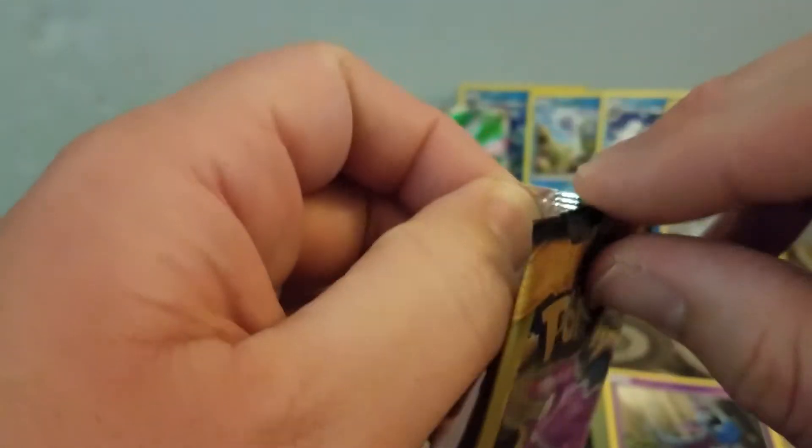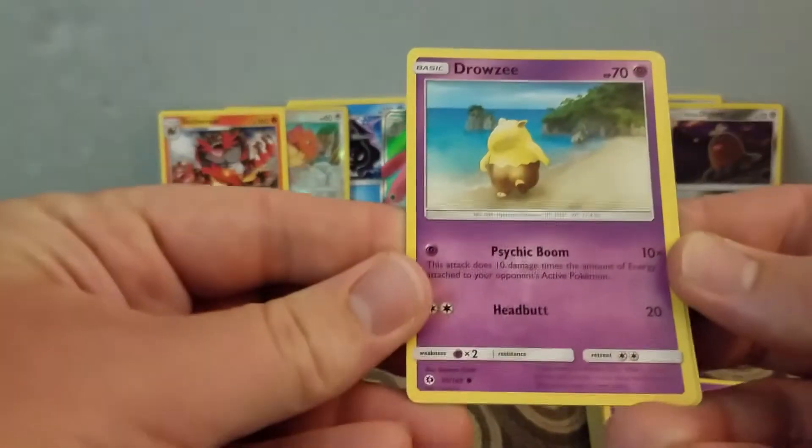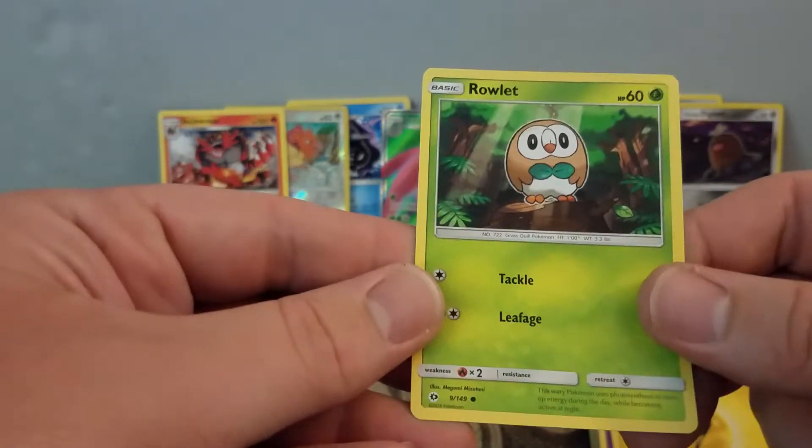I got these from Dollar Tree, and I've also seen them at Dollar General. They have dollar packs with Pokemon cards. Last pack: I have a Drowzee, Lightning Energy, and a Rollout.